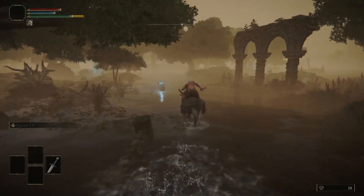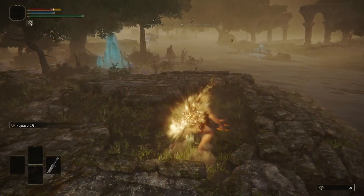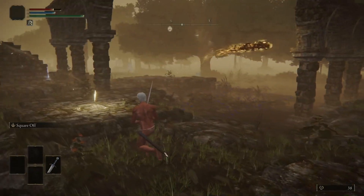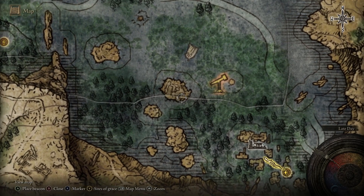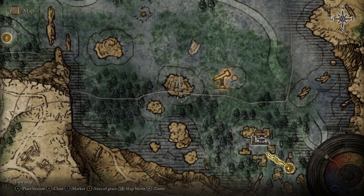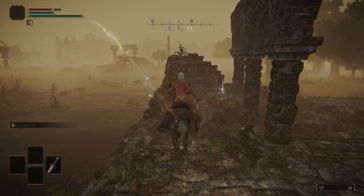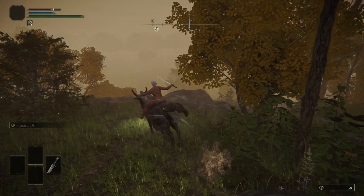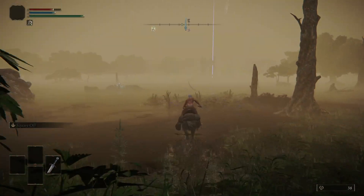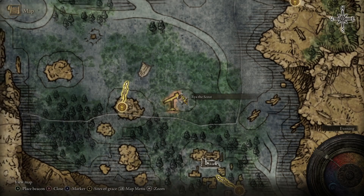The road in Liurnia is sunken but has blue lights to follow. Grab the map fragment from the pillar and keep going to find the Laskyar Ruins Site of Grace — be careful of any projectiles shot at you, as they don't despawn when you rest. From the Laskyar Ruins, with the map you'll see the tip of the Scenic Isle — put a marker there because we need to go. Directly to the east of the Scenic Isle is a gazebo with an NPC we need to talk to. Beeline to the Scenic Isle, grab the Site of Grace there, and then go directly east to the gazebo where you'll find Raya. Talk to Raya — she wants you to get her necklace back, so agree.